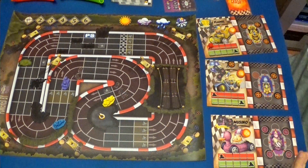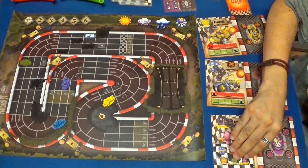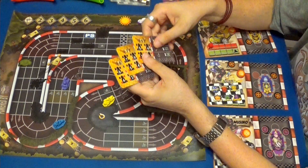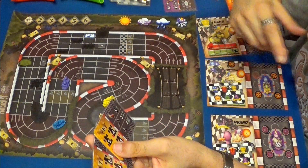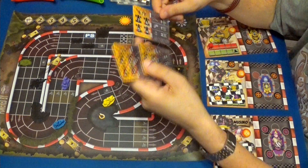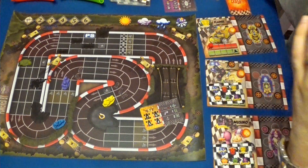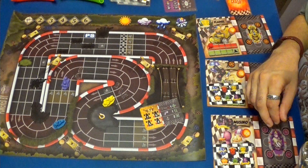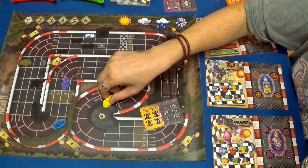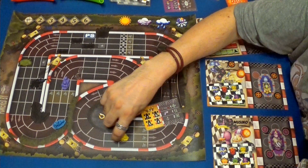Otra vez nos toca a nosotros. Vamos a coger una carta para cada uno. Tenemos velocidades siete, seis y cinco. Voy a coger directamente la de siete. Uno, dos, tres, cuatro, cinco, seis y siete.